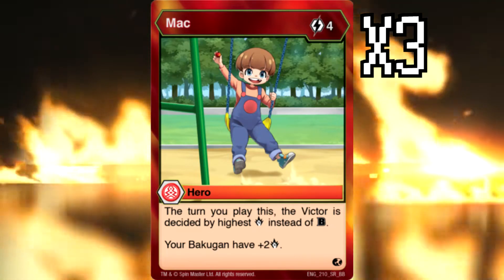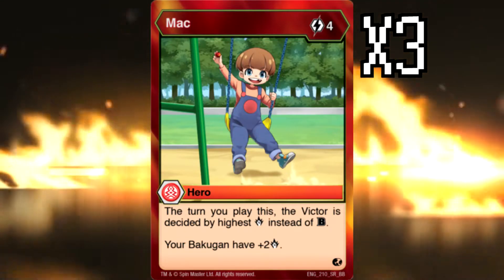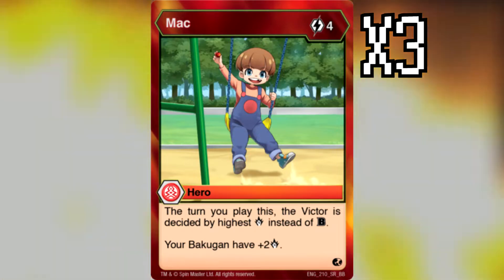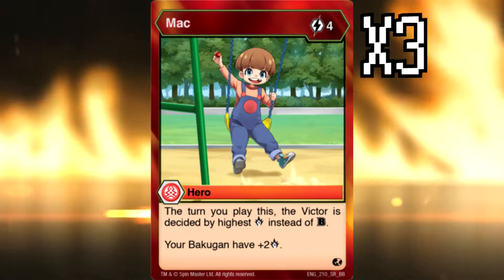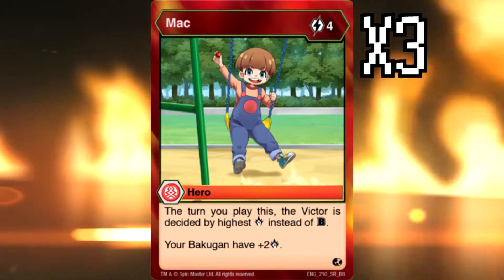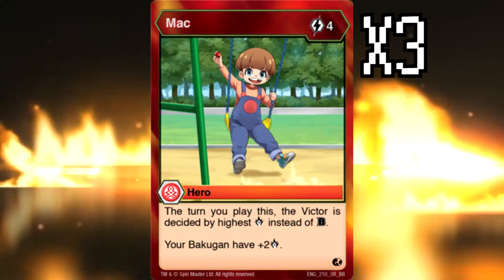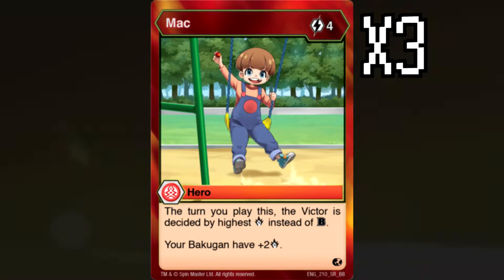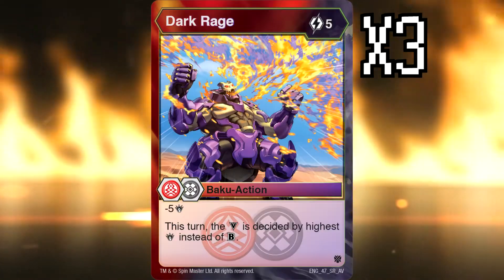Mac is plus two damage to your entire team as a hero, and the turn you play it you win via damage. It costs four so you're probably going to use Super Fuel to get it out, making it a total of two cost, meaning you can get it out turn two — though you'll be skipping your Rapid Fire plays doing that. You can use two Super Fuels: the first to play Darkus Ash to get out Nillious Maximus, and the second to get out Mac — a total of three cost on turn three. The fact that it's a hero means it is very difficult to negate, and it gives the full damage value to your entire team permanently, so team attacks are affected and that extra damage can clinch out games.